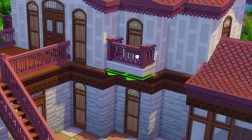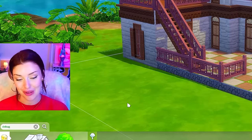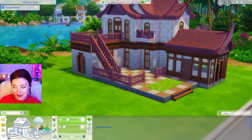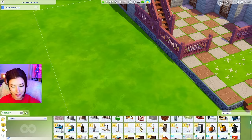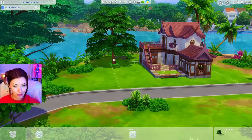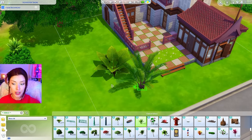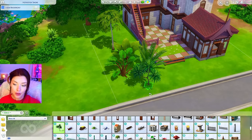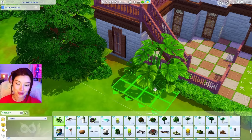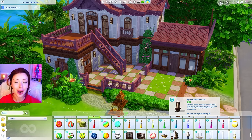I'm going to try adding this window box here, maybe in a different swatch. For landscaping, I was a little disappointed to find out there's nothing new for landscaping and no terrain paints with this pack. But checking debug, I think this tree might be new, and I'm also finding what look like newer bushes and trees. The great thing about this world being so lush is that I can go as overboard with landscaping as I want.